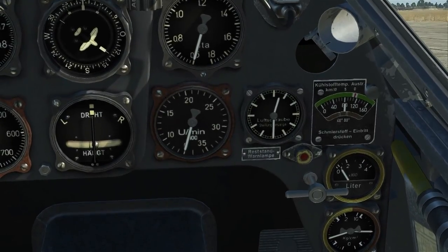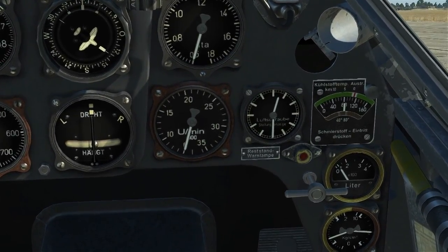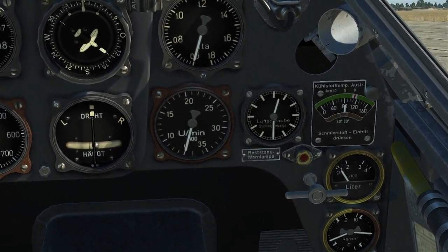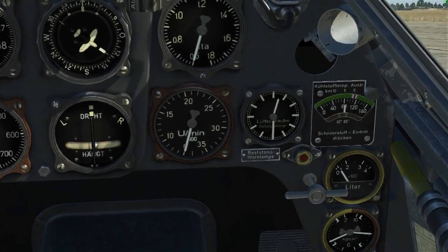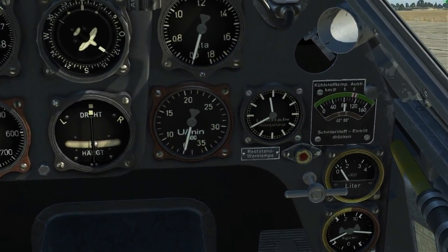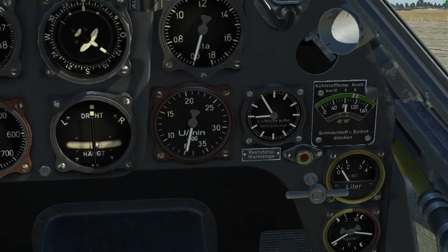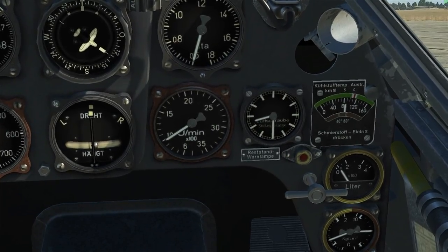We're on the runway at idle. I'll press the backspace key which will turn the automatic mode off and allow us to manually adjust the props. The pitch is set at full fine at the 1230 position. We'll hold the period key down to change it to full coarse at 830. Note the sound of the engine as the drag increases and the RPM slows down slightly — a change of about 50 RPM.